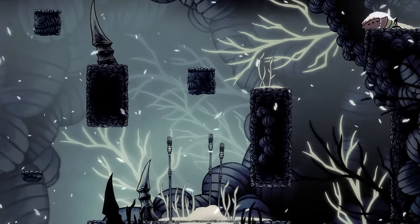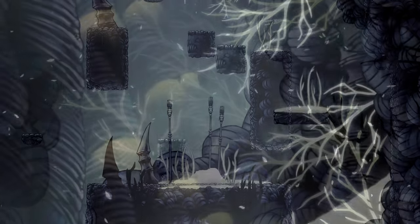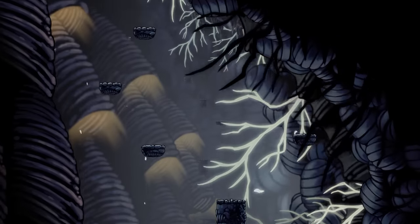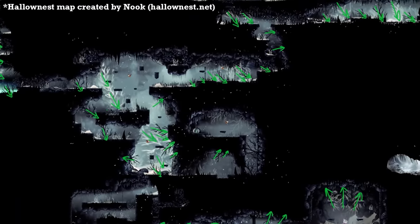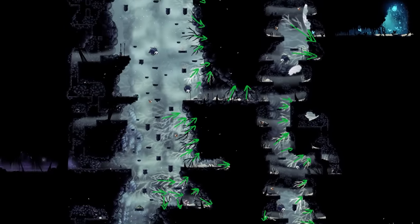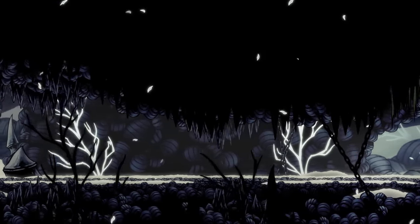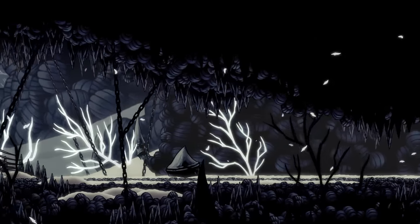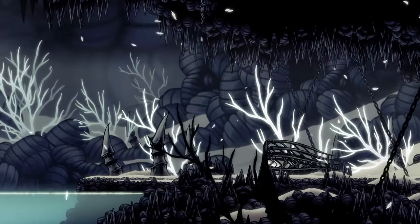It's not just teeth that the worm can grow — it might also be growing these strange branches. No one ever comments on these things, but from what we can tell, they mostly seem to be branching out from where the cast-off shell can be found, extending out from the far right portion of Kingdom's Edge. This even remains consistent with the room added in the Godmaster update. All of the branches are coming up from the bottom of the room, which lines up with the relative location of the worm corpse.